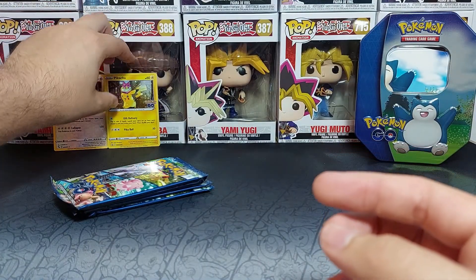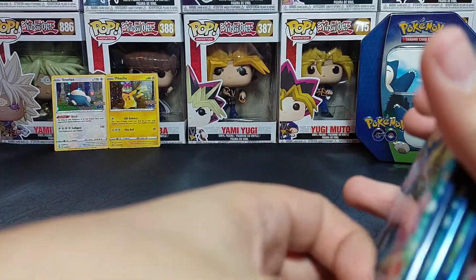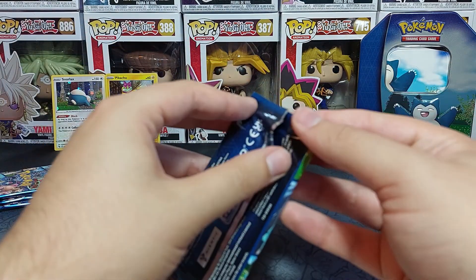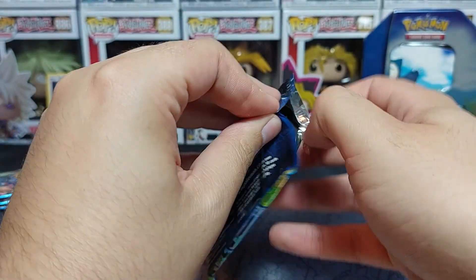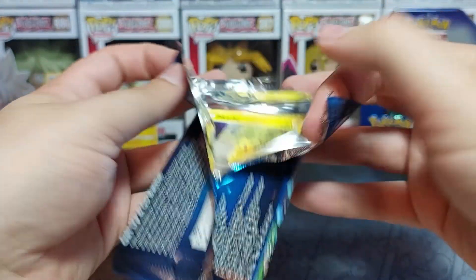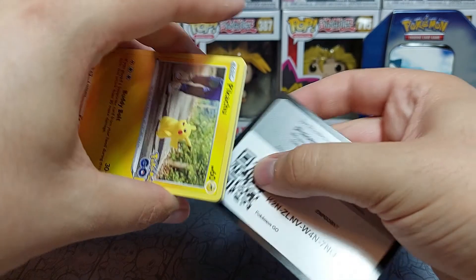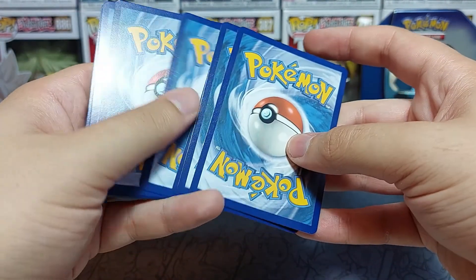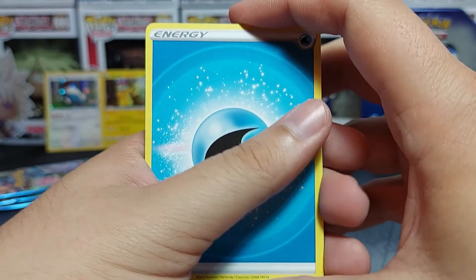We have four packs. From the main set, we're not missing a lot of things - we've pulled all the cards we were missing. Now we're only missing the full arts, rainbows, gold cards, and ultimate arts. We're definitely not missing a lot - maybe a few cards - but a lot of those are difficult to get, so it might take time or it might be easy.